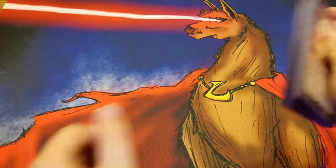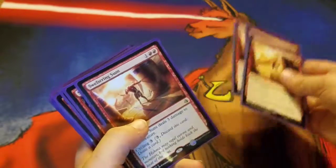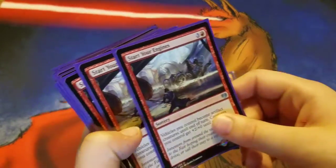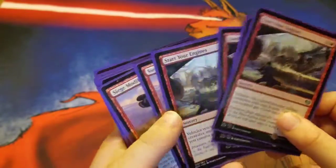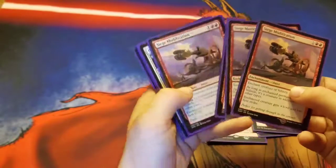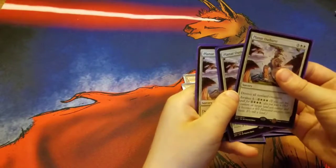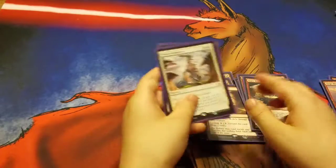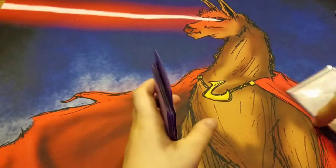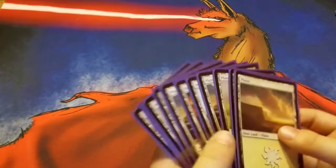I wish I had a car my giant Colossus could sit in and do three damage. We have four Scrapheap Scrounger, four Start Your Engines, four Siege Modification, and three Planar Outburst.